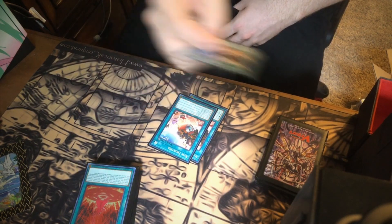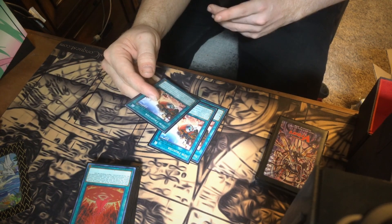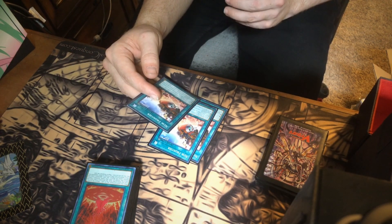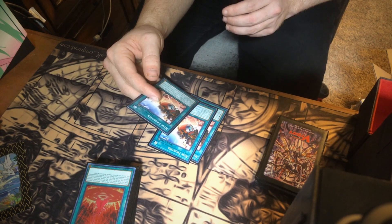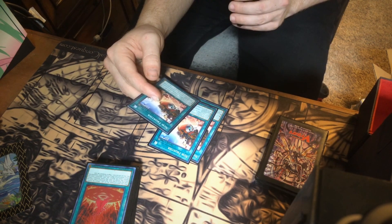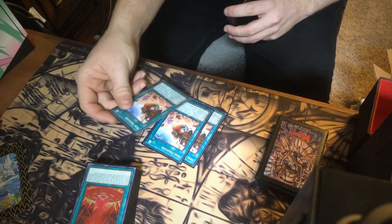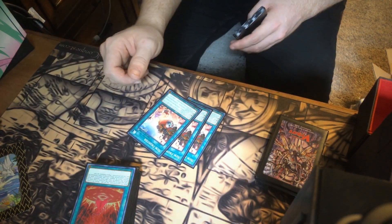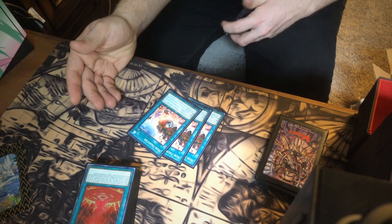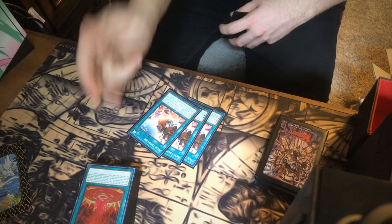New Frontier is just as good in my opinion. If your opponent special summons a ritual, fusion, synchro, xyz, or link monster — except during the damage step — you can add one Fallen of Albaz or a monster that mentions it from deck to hand, or special summon one from your hand. New Frontier is good for when you want to get Mirror Jade out: they summon a monster from their extra deck, activate New Frontier, bring out Fallen of Albaz, use its effect on summon to discard and fuse, then go into Mirror Jade.